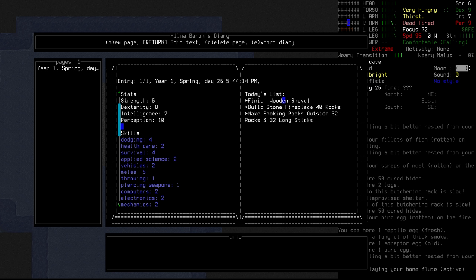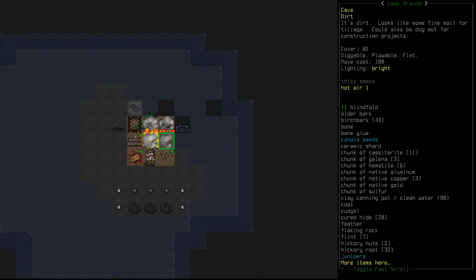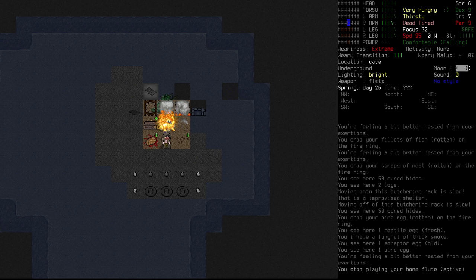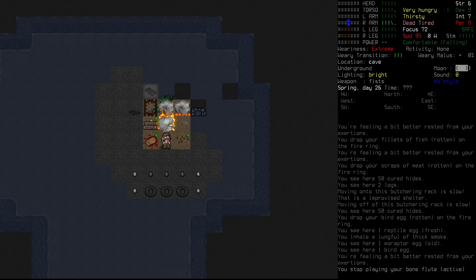Our list for today: finish the wooden shovel, build a stone fireplace requiring 40 rocks, and make at least four more smoking racks outside — shifting the one inside out as well. For that we need 32 rocks and 32 long sticks. We're also likely going to shift the charcoal kiln outside, just so all that stuff is away from where we're sleeping.